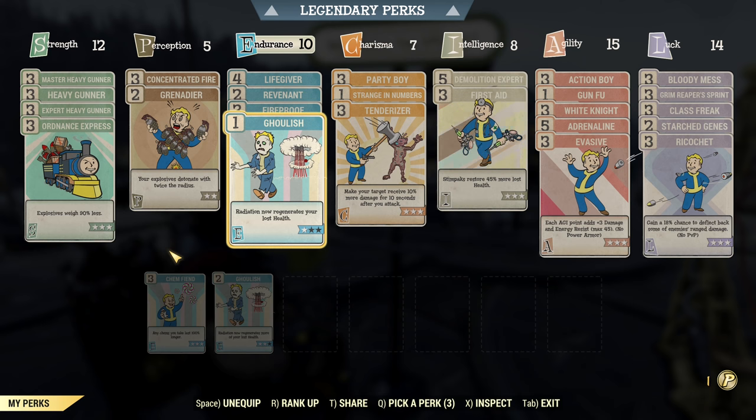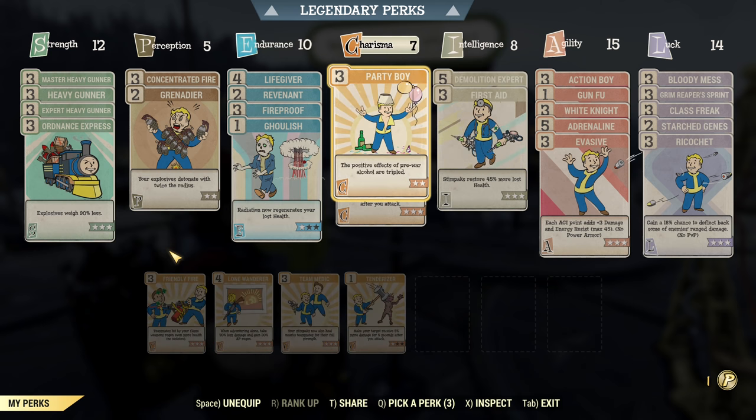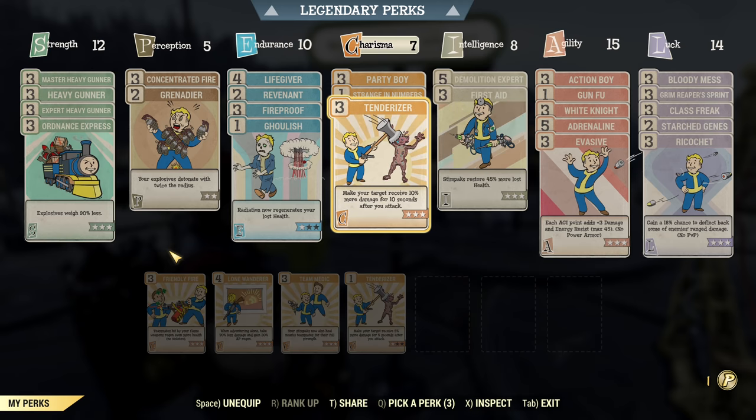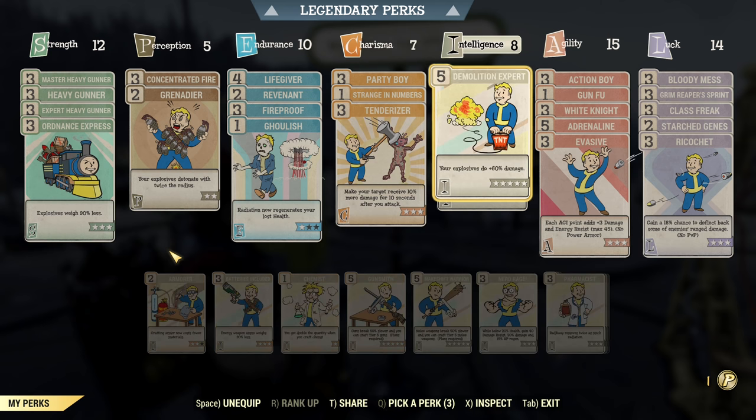Ghoulish counters that together with Rad Sponge from legendary perks. Under Charisma we have Party Boy for our accuracy in VATS — yes, that's Sweet Water Special Blend in use. It counts as a lazy 8 because it's super easy to obtain: you just visit the big teapot and trade some honey for the special blend. We also have Strength in Numbers and Tenderizer — this is to boost our mutations and boost our damage.